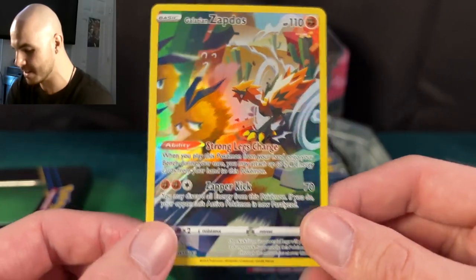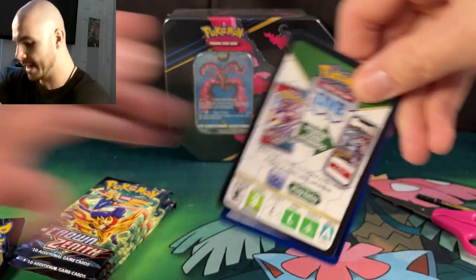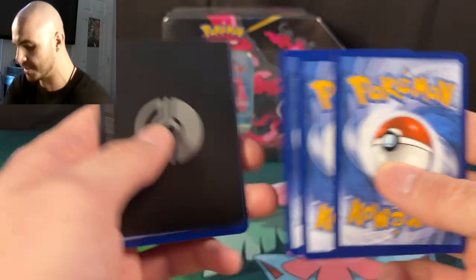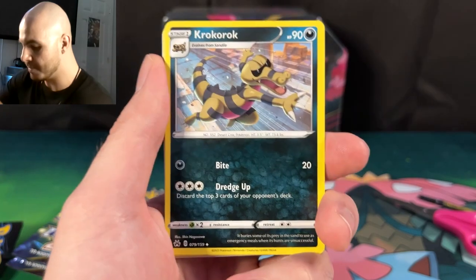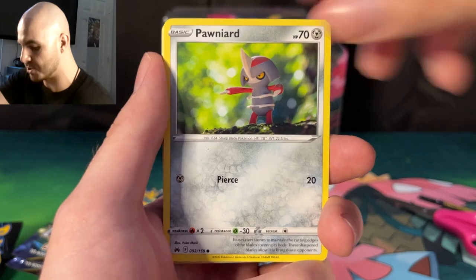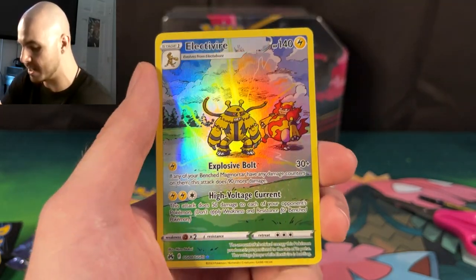There is yet another beautiful promo card — Galarian Zapdos kind of looks like he's chasing after poor Dodrio there. I almost thought it was Doduo. So we are going to get cracking into these booster packs. It's kind of funny — I open my packs with scissors. I get a lot of questions like, when I'm opening the booster packs, how do I not cut the cards or am I afraid of cutting the cards? I've just been doing it for so long that I don't worry anymore.